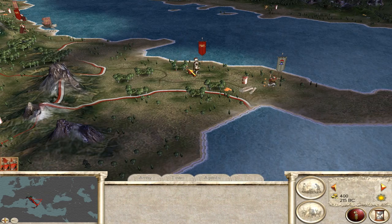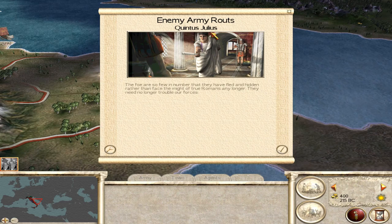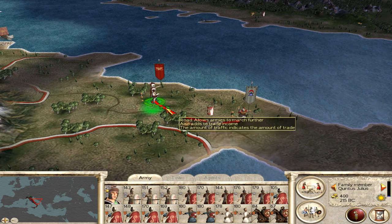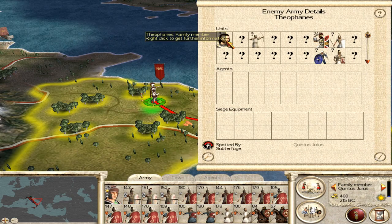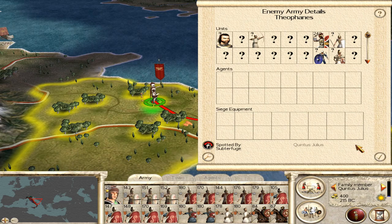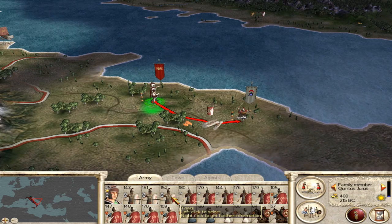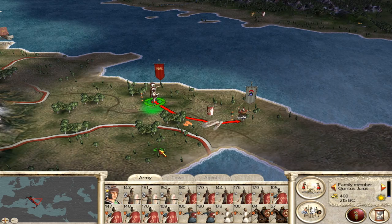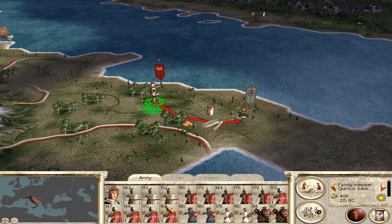Now we can see the second army is just waiting a few miles ahead of us. However we don't have any more space to go forward, so we will have to wait for them to attack us. Well this will be it for our first turn — we are all set and ready. We have enough soldiers to face and try to win our second battle. We will combine them into complete units now.